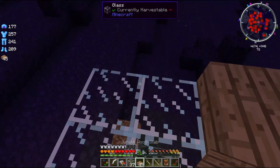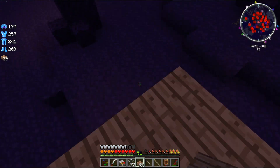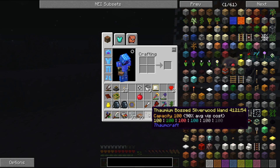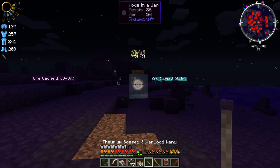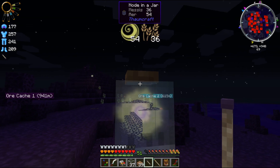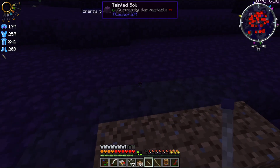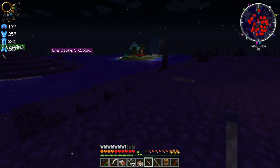So basically, I have a research that I completed in the Thaumonomicon called Node in a Jar. The Node in a Jar works just like this: you basically put glass under the node, glass around the node, glass above the node, and then slabs of wood above the node, just like so. After you've done all of this, you need at least 70 of each primal aspect in your wand, and you just right-click. There we go. I've captured this node — it's got 54 air and 36 Messy. And yeah, that's what we want.